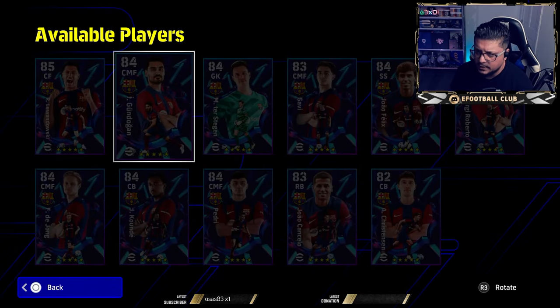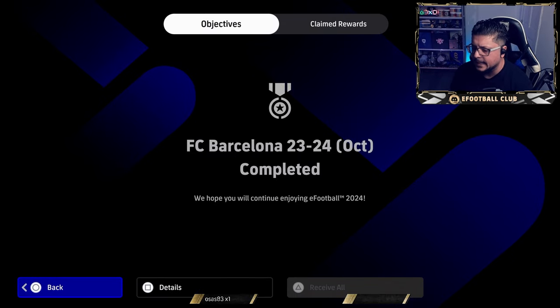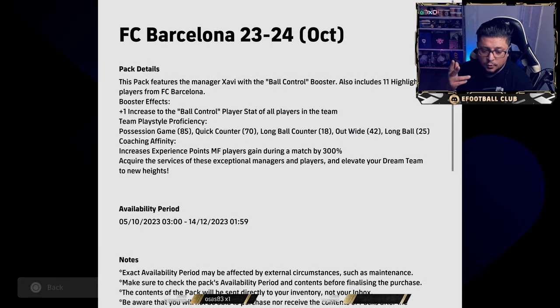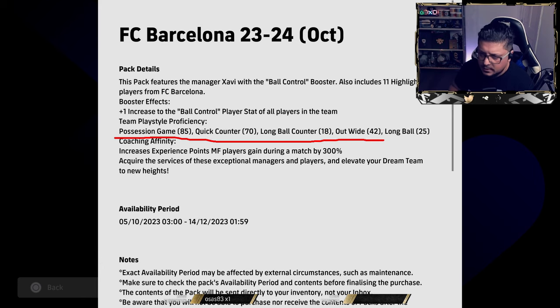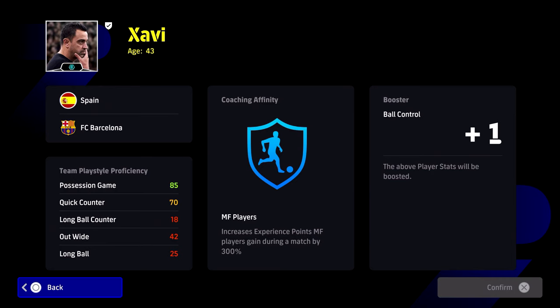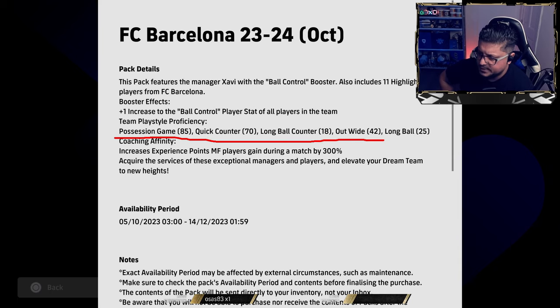With these managers, if you don't want to lose the two plus squad bonus, you have to play their main tactic. As long as you use the position with 85 or higher proficiency, you'll get two plus on all your players — just like a GP manager — and one plus on ball control for all your players. If you go quick counter at proficiency 70, you lose the two plus on all your players but you still get one plus. If you go long ball counter at proficiency 18, all your 95-rated players will turn into like a bunch of 60-rated — you don't want that.